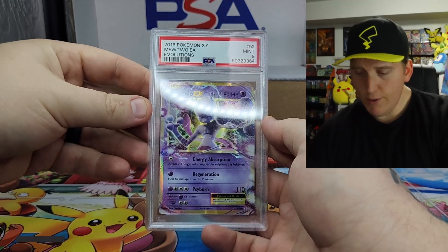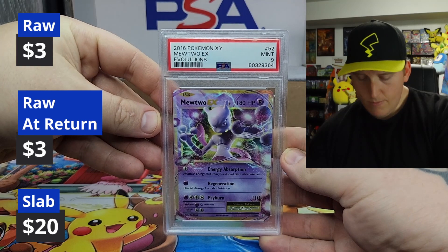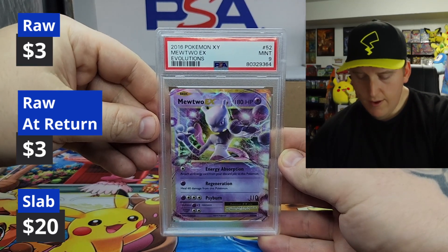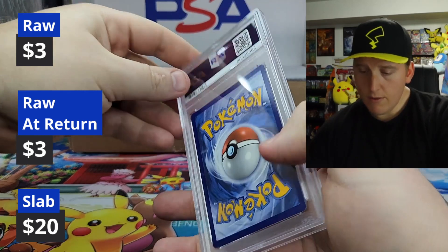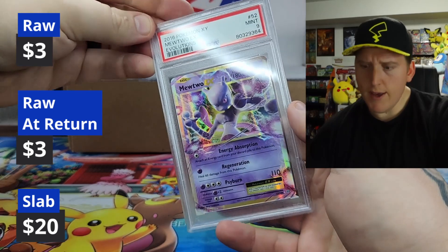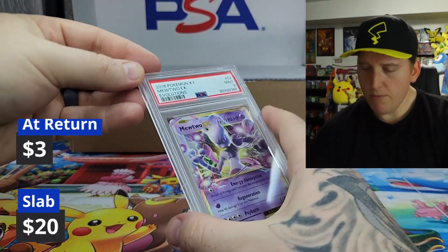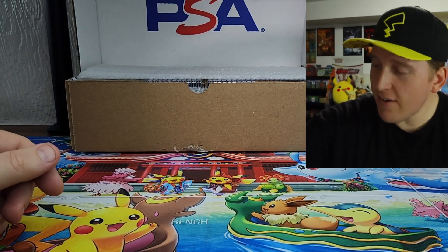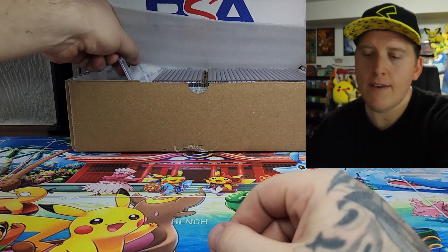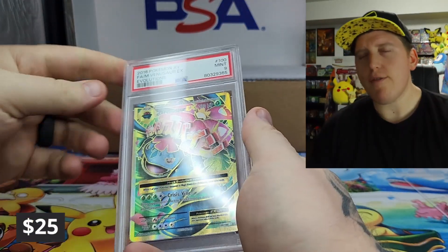U2 EX Evolutions — very cool. Now this should be a set of Evolutions cards that I had purchased as a collection, and some of the cards I thought were grade worthy. This is our first one — Evolutions Mewtwo in a nine. Very cool. Perfection. That's all we need. Tens are icing on the cake, but nines are solid. Nines are good. Here we go — Venusaur in a nine. And a nine. Perfect.